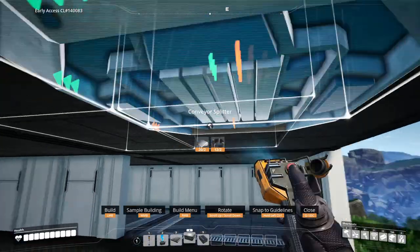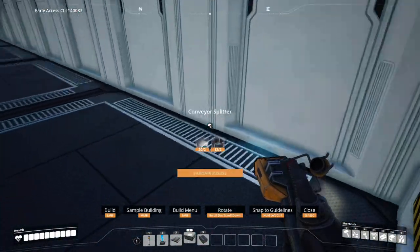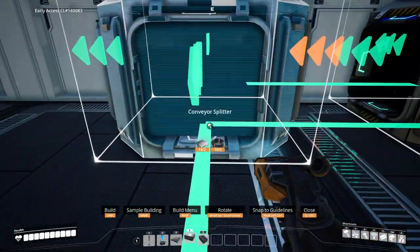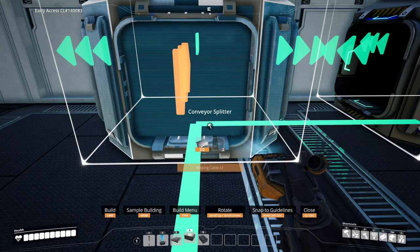Now let's place some splitters below the smelters. The first 8 smelters will be caterium ingot and the remaining 10 will be copper ingot. Place splitters aligned with the conveyor belt hole and against the wall for the first 8 smelters. Then place the remaining splitters, making sure to turn the first one.